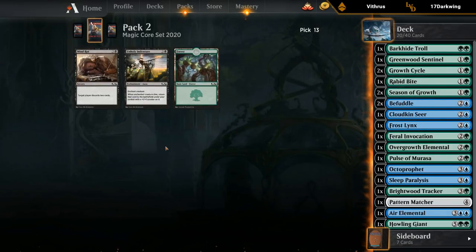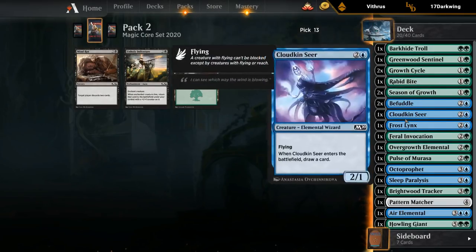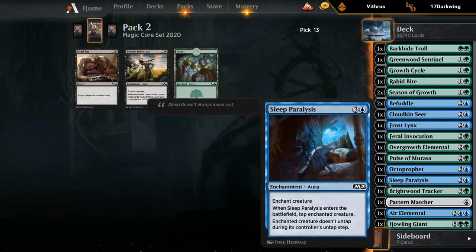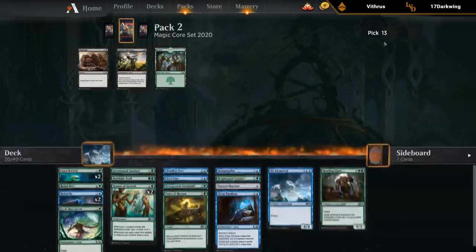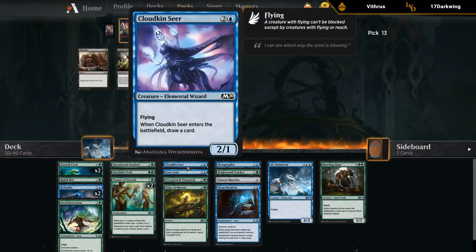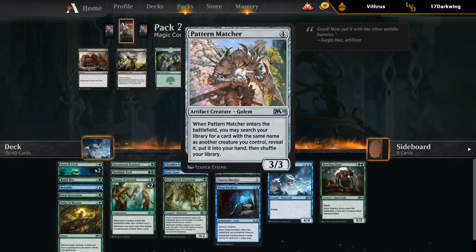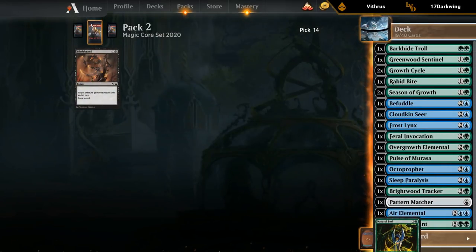In the last pack, we're looking for another Growth Cycle, good two-drops, more Cloudkin Seers, more elemental synergies — Risen Reef would be a great one — and maybe something else to pattern match, since right now Patternmatcher doesn't have anything to go get.